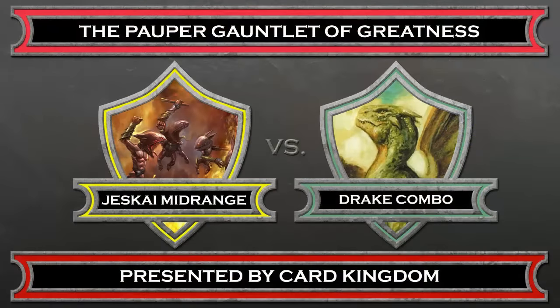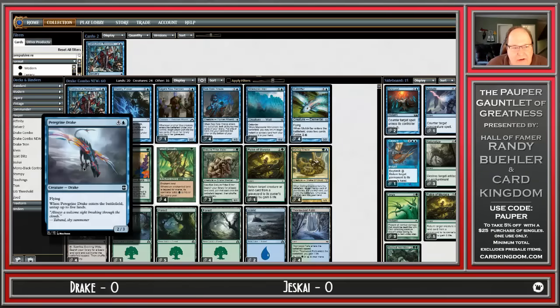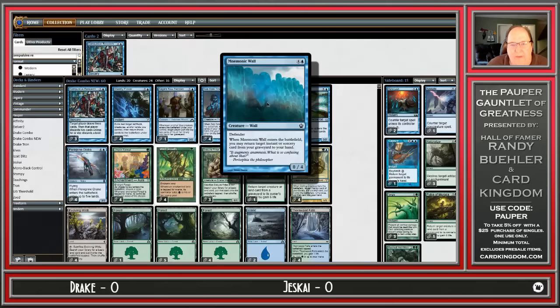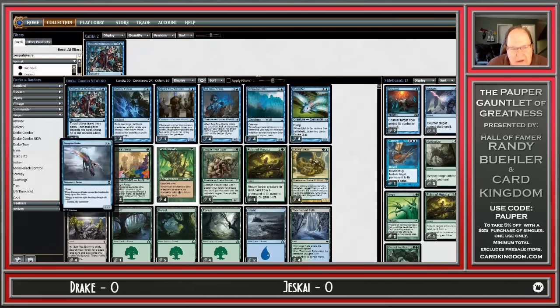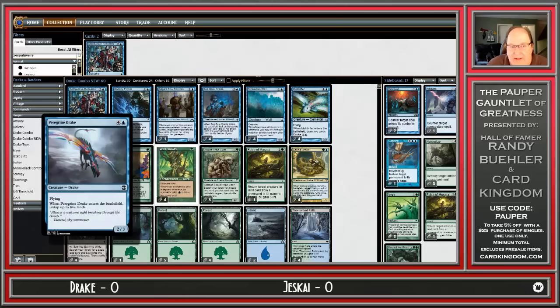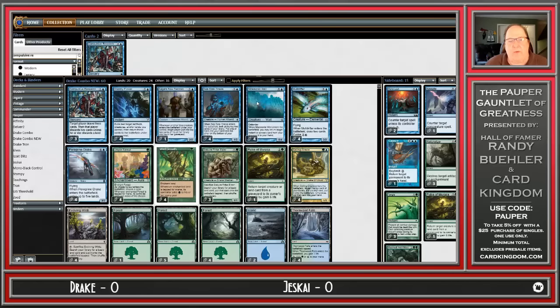The Jeskai Midrange deck, which has been around for a while — lots of nice removal and efficient creatures — versus the Drake combo. Here's the combo: Peregrine Drake is a 2/3 creature for 5 mana. When it comes into play you get to untap 5 lands. If you have a Mnemonic Wall — which when it comes into play lets you regrow an instant or sorcery — and you play Ghostly Flicker, you exile 2 creatures and return them to the battlefield under your control. If you Flicker Mnemonic Wall plus Peregrine Drake, you get 5 mana from the Drake and you get your Ghostly Flicker back.